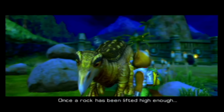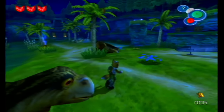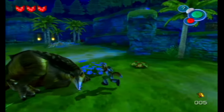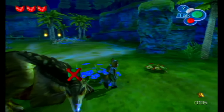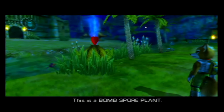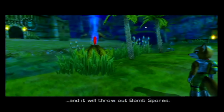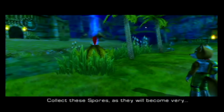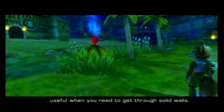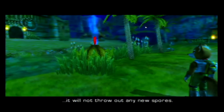'Once a rock has been lifted high enough, watch carefully at what happens next.' There's a day and night cycle in this game, huh? 'This is a bomb spore plant. Find a way to make it explode and it will throw out bomb spores. Collect these — they'll become very useful when you need to get through solid walls. But when you plant a spore, it will not throw out any new spores.'